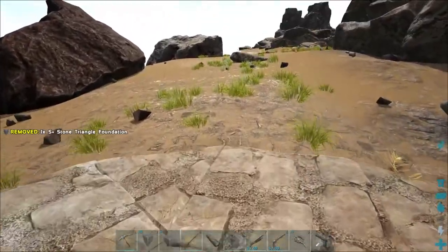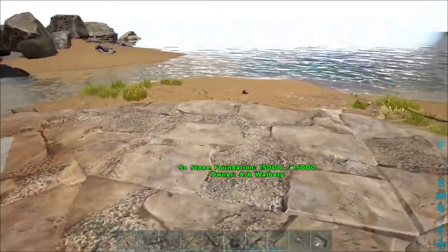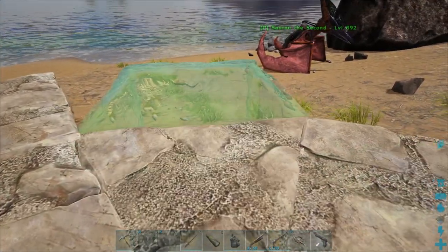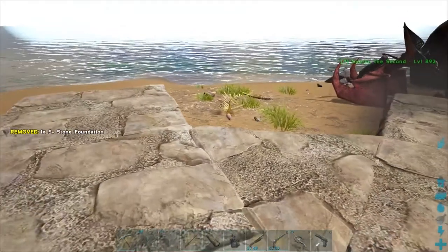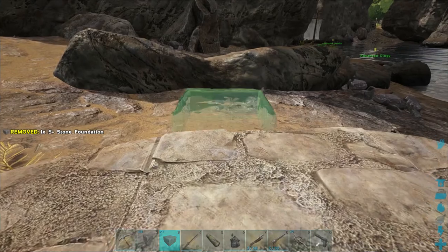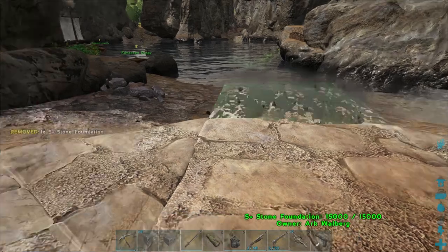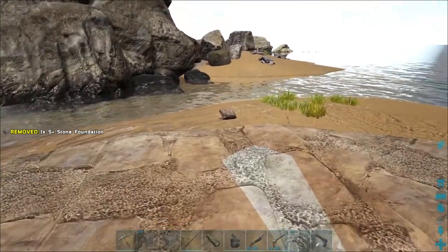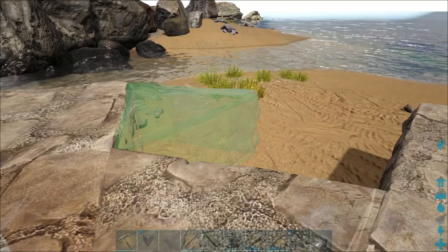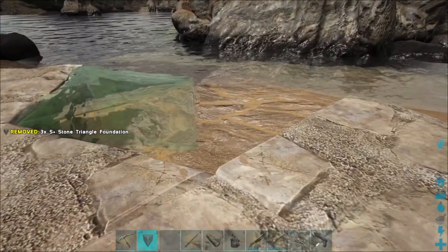Now what you need to do for the next bit is make this one foundation bigger. The best way I've found is to stick them not beside each other but with a gap in between like this. Super simple — I'm going to put these all around the edges. Then you fill the gaps in with triangle foundations, and it just makes a really cool shape.